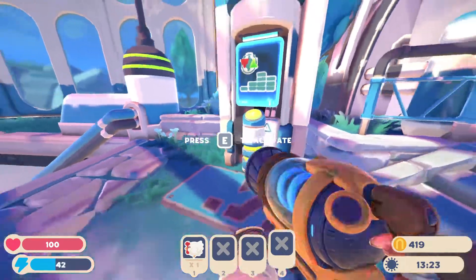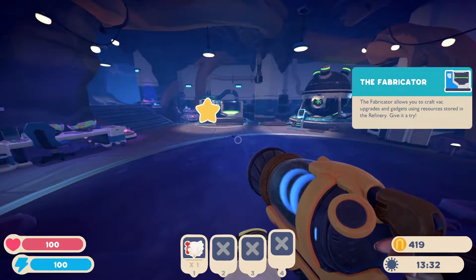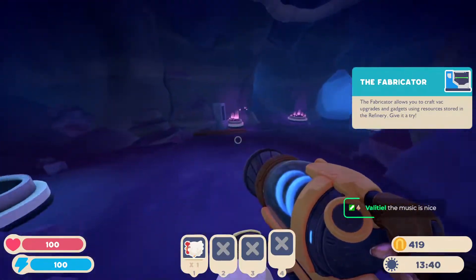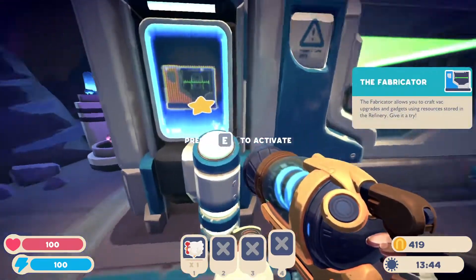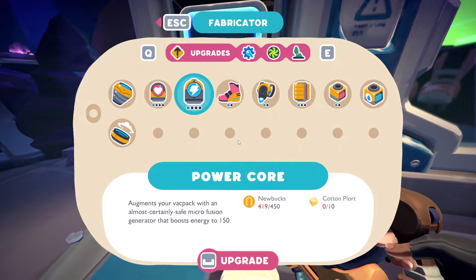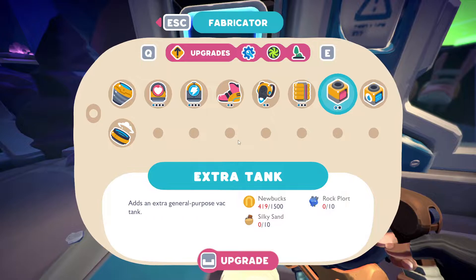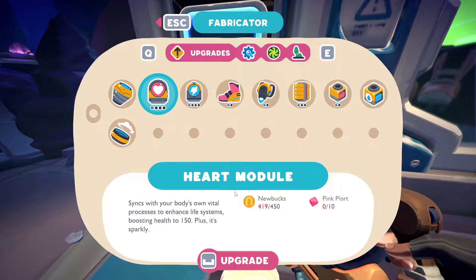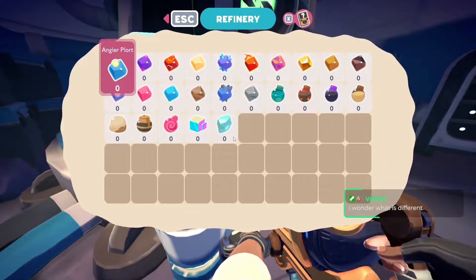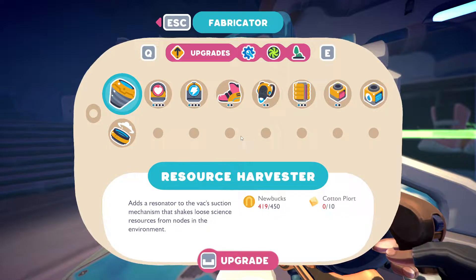Okay, basic player controls - oh no, there's a tutorial. You have a basement as well? The fabricator. The fabricator allows you to craft back upgrades and gadgets using resources stored in the refinery. I'm pretty sure nothing like this existed in the first game. New bucks, cotton plort, pink plorts for a heart module - let's hear it for more HP. Use energy, dash boots. I remember the jetpack being pretty good. The only one we could really get right now would be the heart module, but I don't think we need more HP. The refinery - we can stuff things in here and then use that to feed the fabricator.